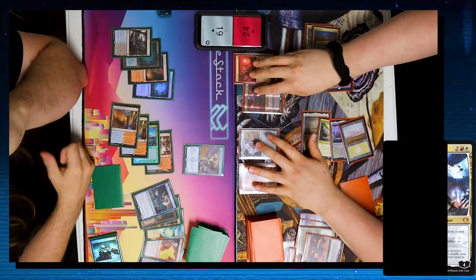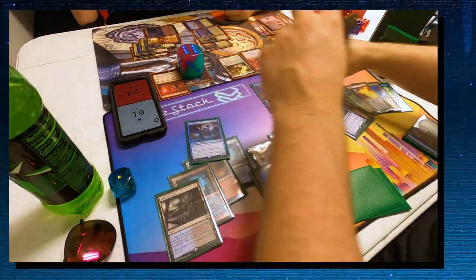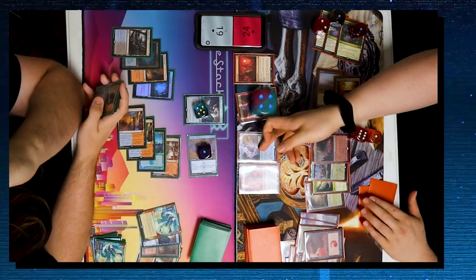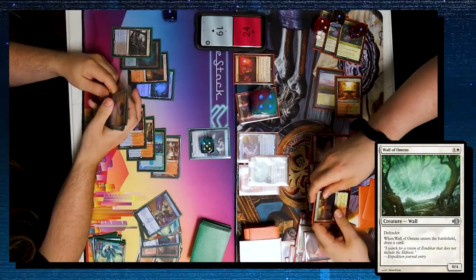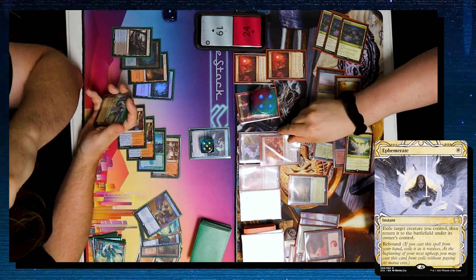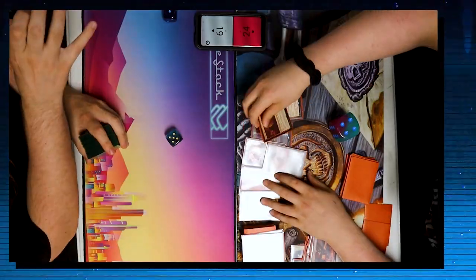Jake draws two off the Awakening and casts Fury, killing my Murktide — I really should have played around that. He replays Nahiri, pluses her, and passes. I cast Expressive Iteration, adding a Bolt to hand, exile another Murktide Regent, and cast it as an 8/8, triggering Shredder. I pitch a Counterspell. Jake floats a ton of mana off Lotus Fields, spins Golos, Ephemeretes Fury to kill my Shredder, casts Wall of Omens, spins Golos again, casts another Blood Sun, then Ephemeretes Fury again killing my Murktide. I can't beat this, so I scoop.